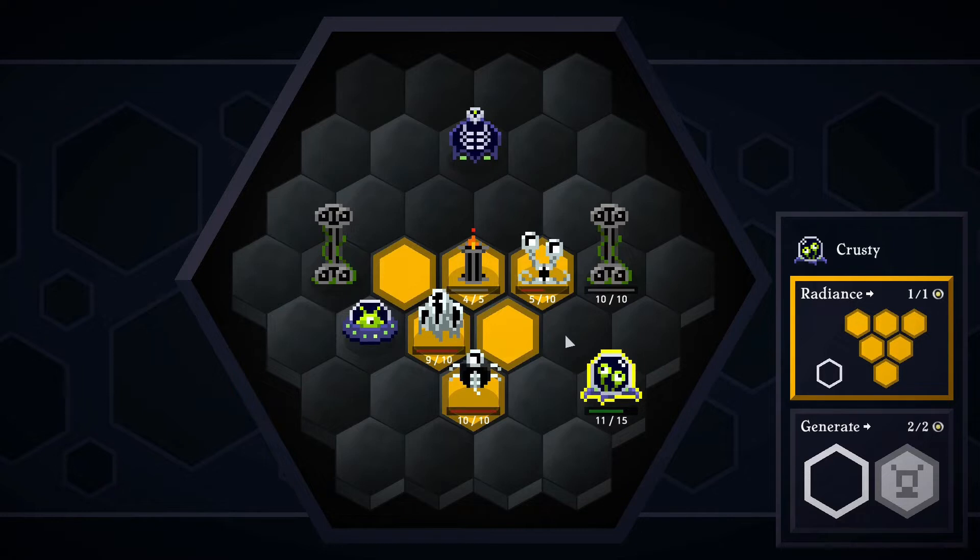Ciao a tutti! Welcome to a new first look video. Today I show you Axe of the Lich by Clubster Games. This is a very original roguelike game, expected for early 2022 on Steam. What I'm going to show you is the free demo available on Steam — I'll leave the link inside the description.